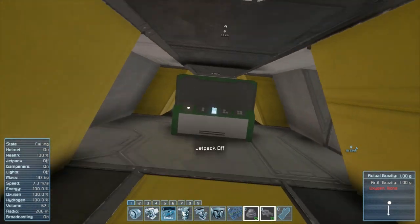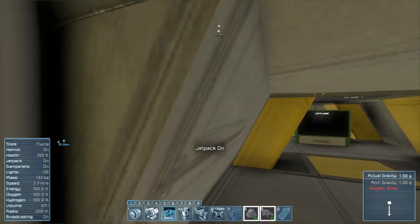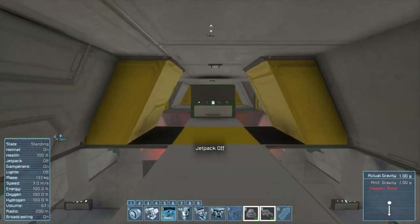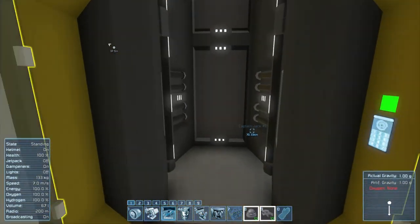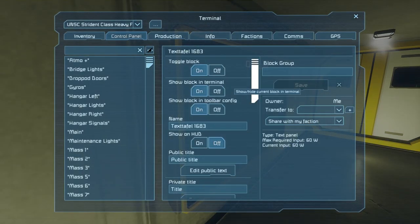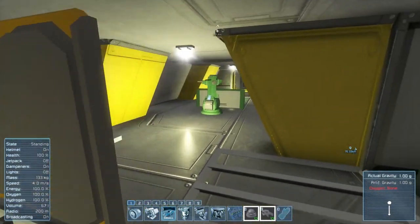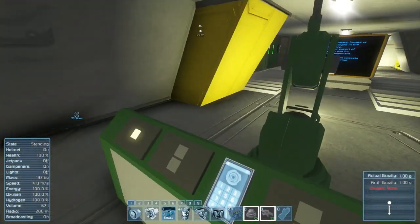Going up, we are in the drop pod bay. We need to go up again and I think the next area is the bridge. Is this interior lights? There we go - don't know why they were off. Right up here I believe is the bridge. Loads of cryopods here, because obviously the UNSC employs cryopods. For some reason all the signposts have turned off - not entirely sure why that's happened.